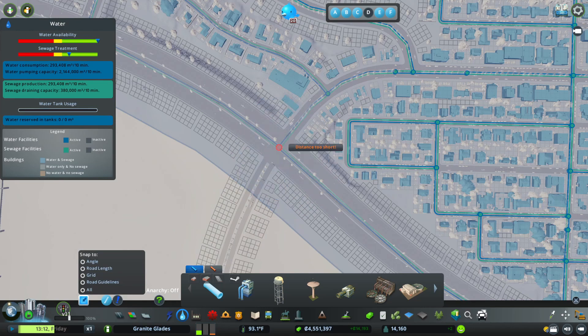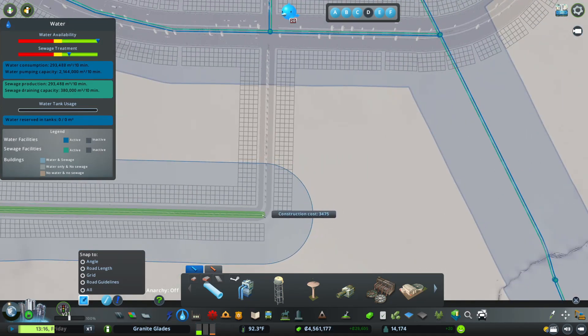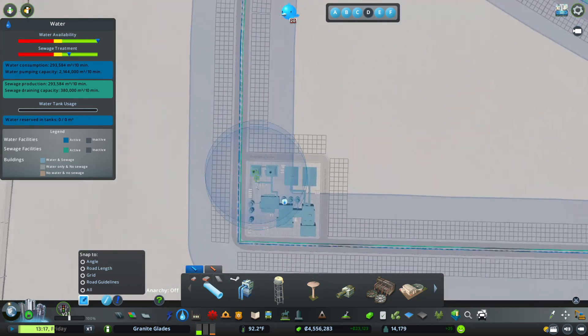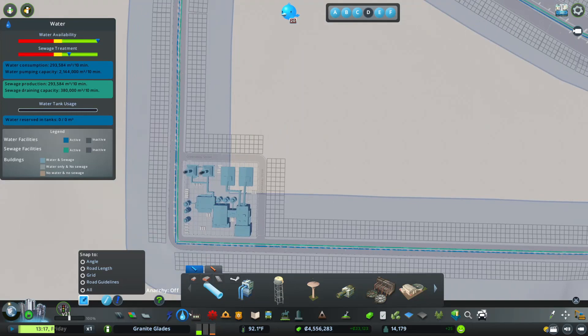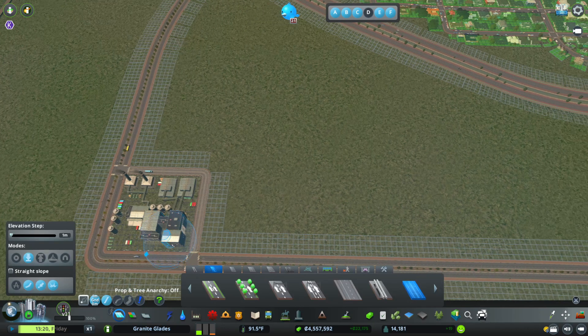Oh my goodness, look at that — it's a Greenaway Street! That is hilarious. If you guys don't know, there's a guy on YouTube called City Planner Plays. He has a series called Verde Beach and his most famous street is Greenaway Street — he names his own streets. Let me take a screenshot of this real quick and send it to him. Okay, I got my screenshot — sorry, that was just hilarious.